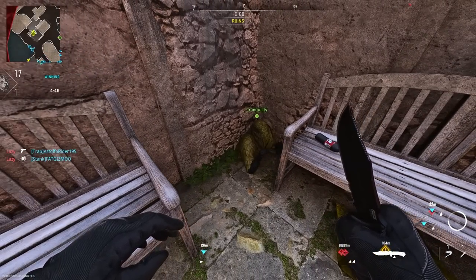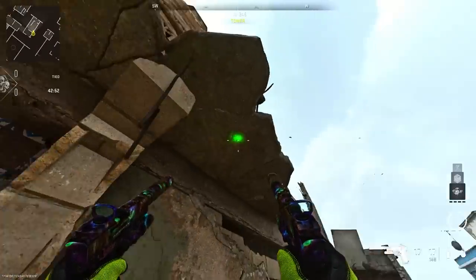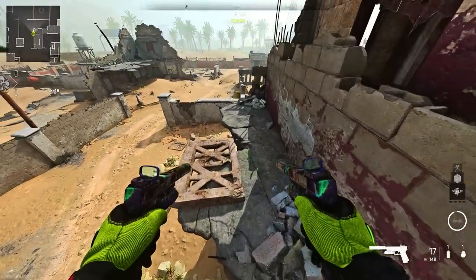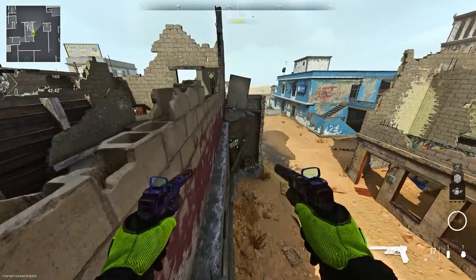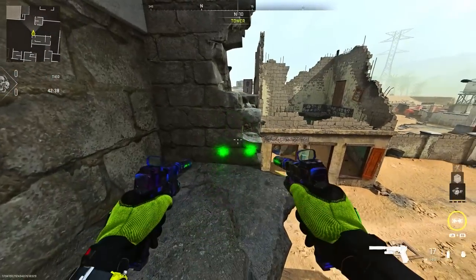For the last glitch, we're on Track. This map doesn't have a lot of glitches, but for this one you want to stand on this brick part and try to jump up until you see a jump logo. You can then climb up here. It's not the best spot — you're not in god mode or anything — but you can prone and hide.